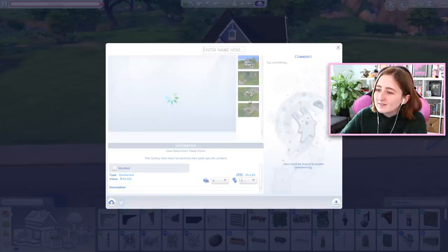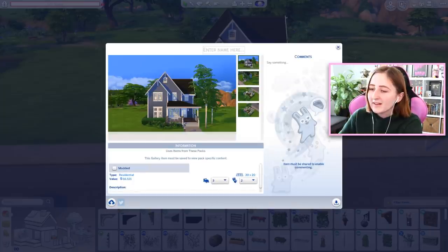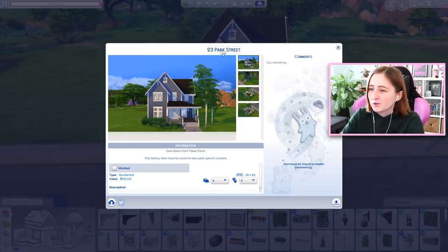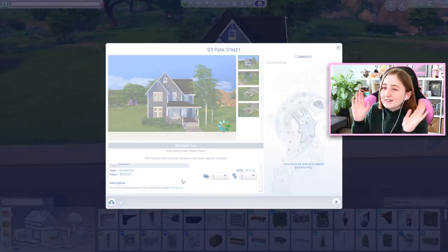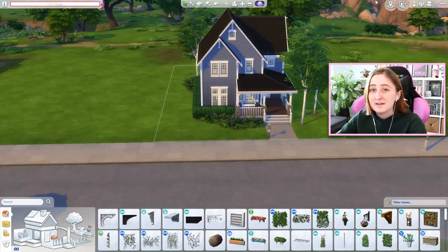I don't know what to call it — I hate this part, it's so generic looking. Does the plan have a name? The plan is called Plan 23-821, which is not helpful. Let's say 23 Park Street. Whatever, it's fine. I hate this part. This always ends up being way more stressful than I think it's gonna be. It never looks as good as you expect it to — that's just the nature of building things in The Sims from real life. The scaling is always off, the colors are off, the windows are off. Everything's just off. You've got a vision and it never comes through quite how you want it to, but at least we had fun.